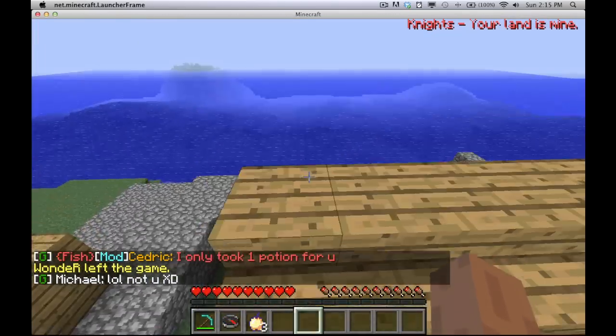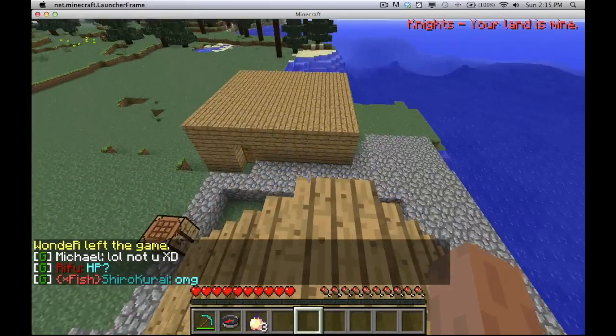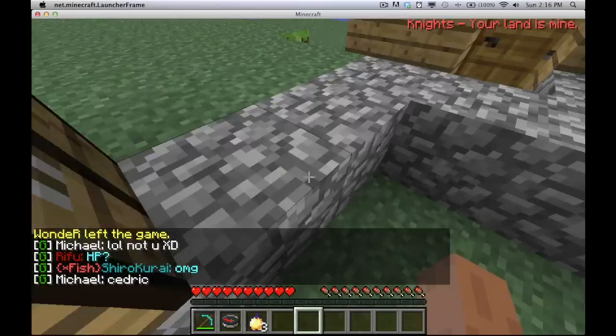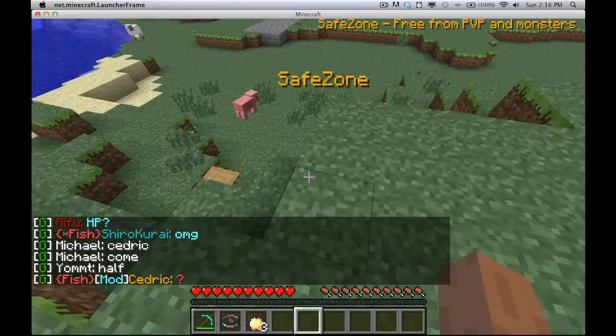If the tag is orange, it means they're a peaceful faction. Basically, that means they don't want to participate in PvP — you can't hurt them and they can't hurt you. They're just going to mind their own business, claim land, build, and stuff like that.